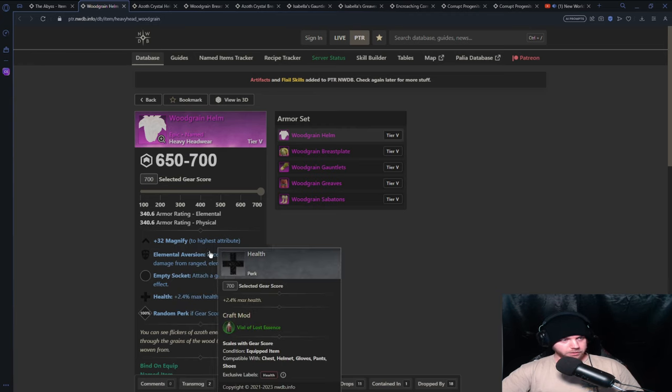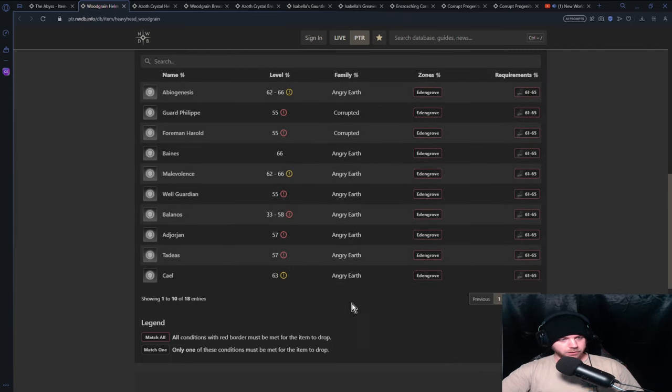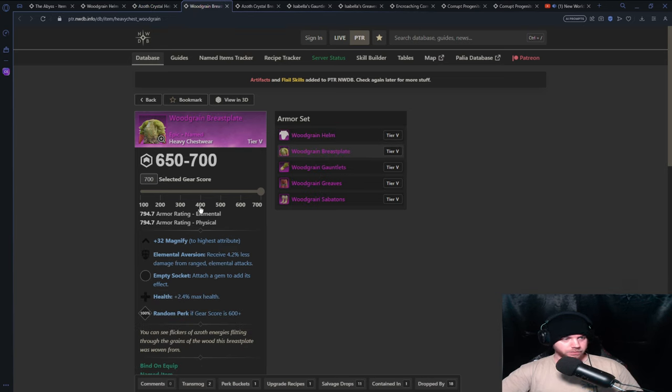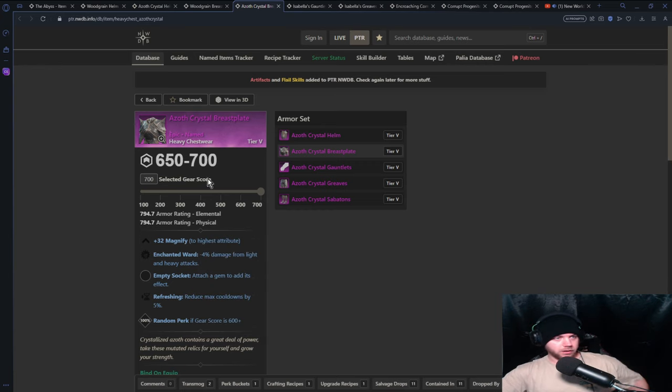For the Abyss, there wasn't much of a helm situation with Void Harnessing, so I have an Elemental Aversion helmet you can pick up in Eden Grove. Then the Azoth Crystal Helm is probably going to be the one you want with the Abyss — it has Refreshing and Enchanted Ward. If you want to min-max you don't have to get this, but I personally like this one.